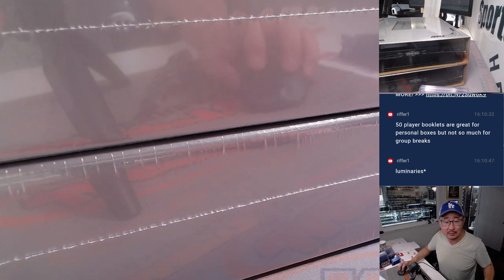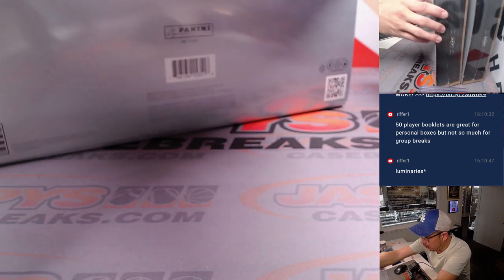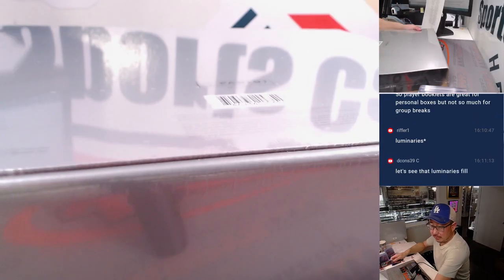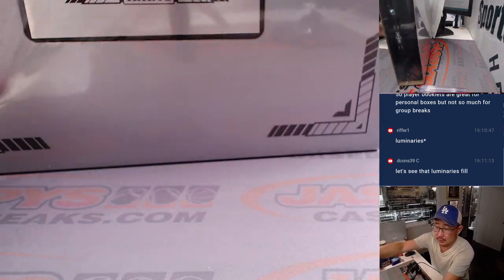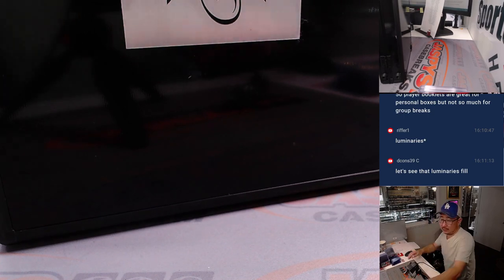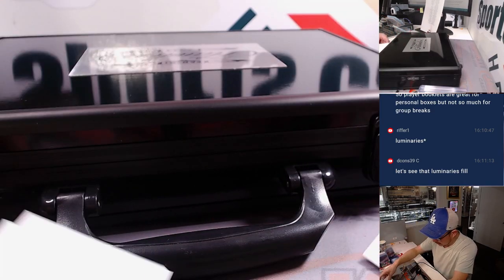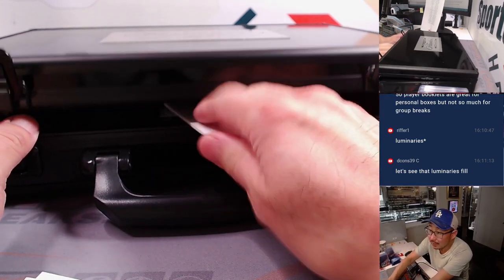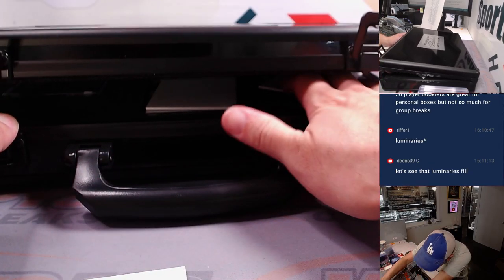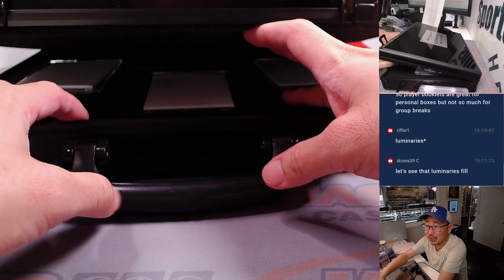I'm going to make a couple more adjustments here. Alright, we're doing both briefcases. We're going to set one of these over here and see what we've got. That's another brand new release — Luminaries. Would love to see that today. I think there should be three encased cards here. I'm going to use these blank cards to hide those hits because I want to be as surprised as you guys are. I'm trying my best not to peek.